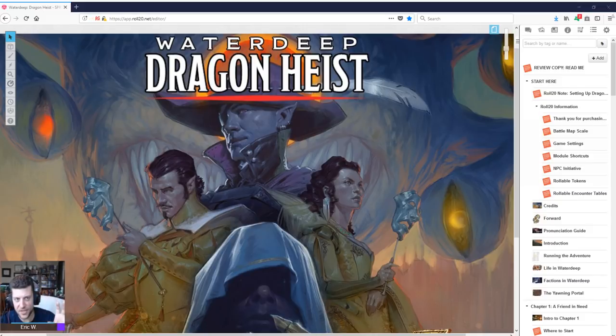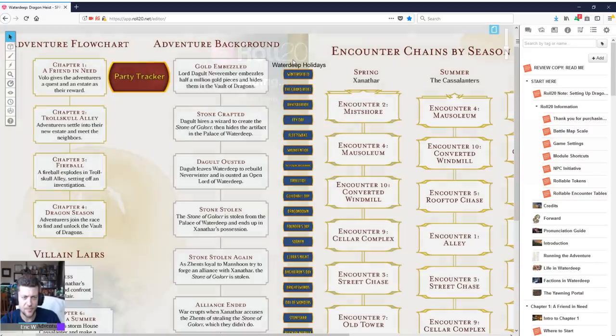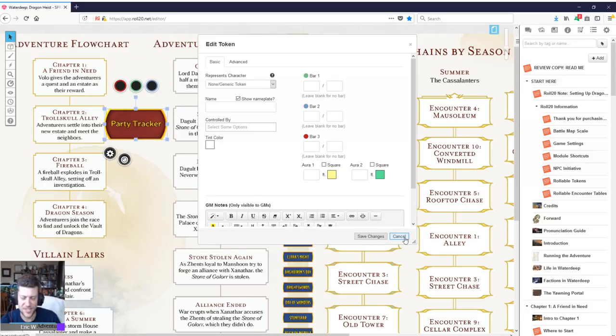It also has a GM-specific campaign tracker page, kind of similar to what they did with the Tyranny of Dragons module, where you can keep track of where the players are. It's a flowchart — it even gives you a little token you can move. My Roll20 has been lagging like crazy today, I apologize for that. But it follows what chapter you're currently in, tracks the holidays that can occur in Waterdeep, and provides a summary of what happened prior to the adventure starting.